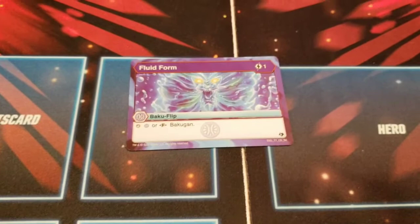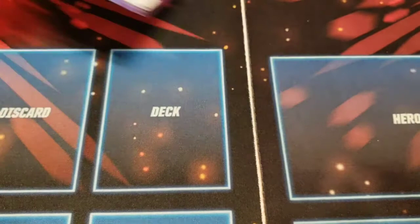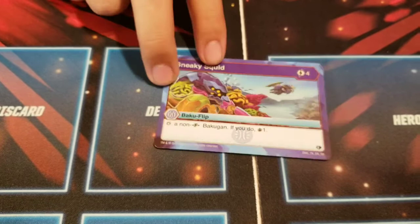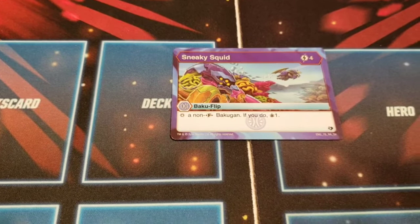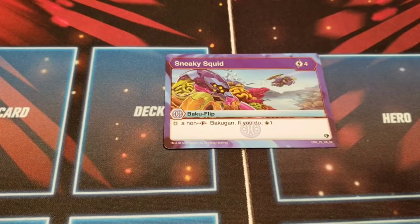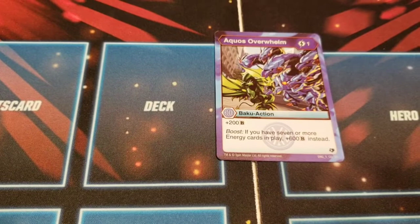Fluid Form — one cost flip, stops Aquas or Fusion. Two of those — that works really well. Next, Sneaky Squid: stop a non-Fusion Bakugan, and if you do, draw a card. Four cost is a bit high, but it's going to stop basically anything since no one's using Fusions. Look at the colors on that Crakuelios! There were two of those as well.